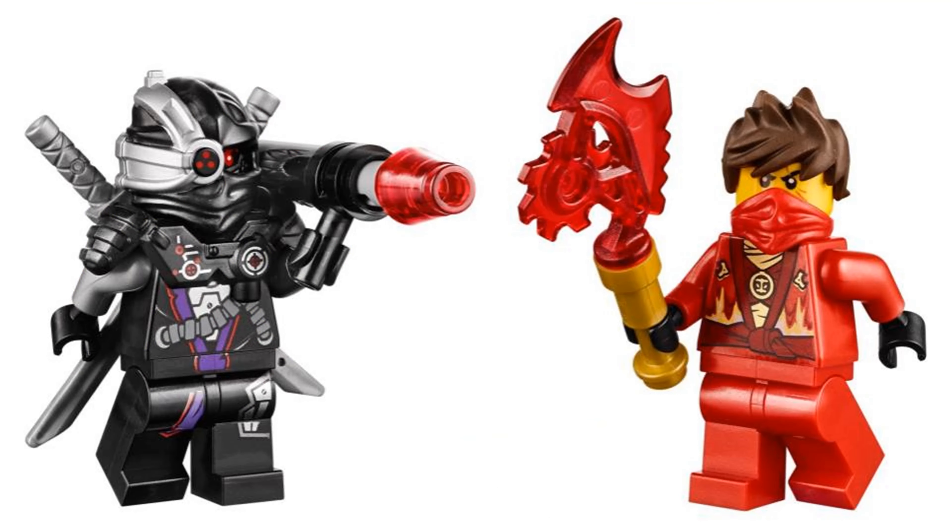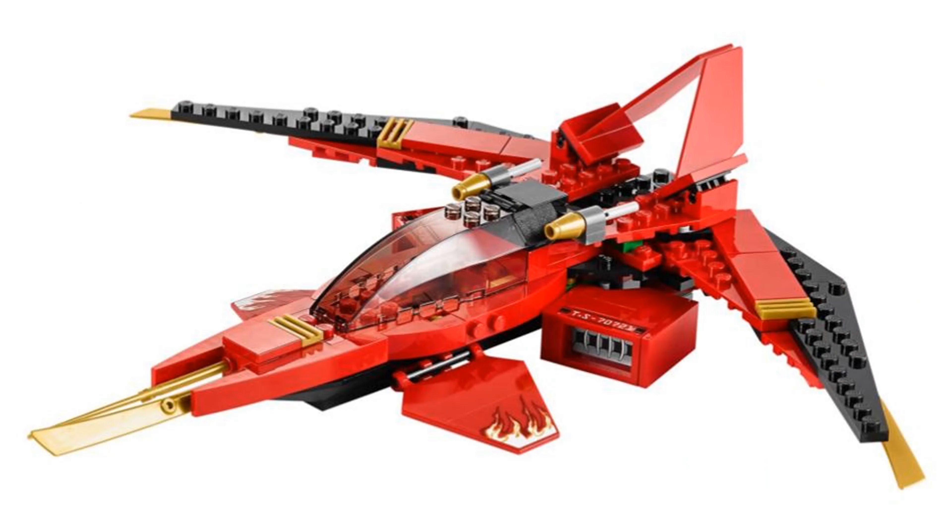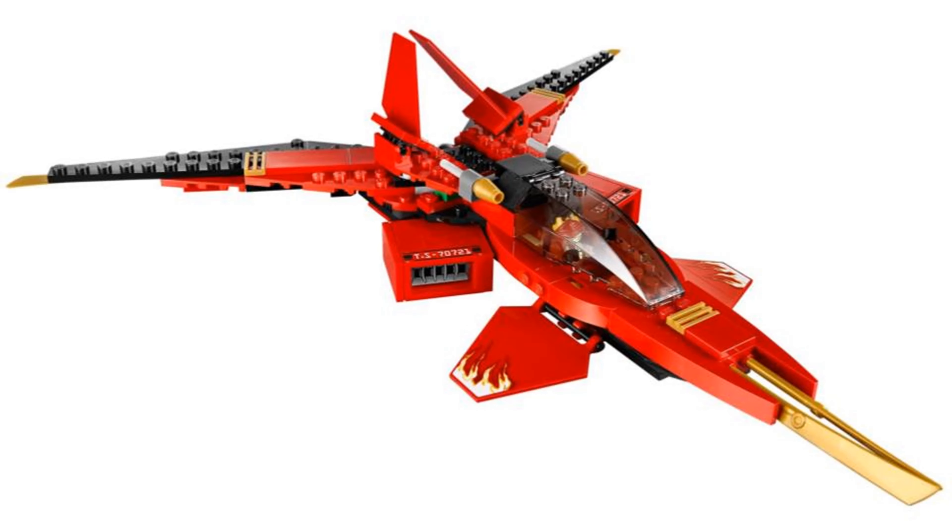Number 2 is Kai Fighter. It comes with two minifigures: Kai with the red Technoblade and General Kryptor. I always love smaller sleek fighter ships like this, and this one has flick fire missiles and a cool feature to open up the wings by pushing in the back, which makes it look faster.